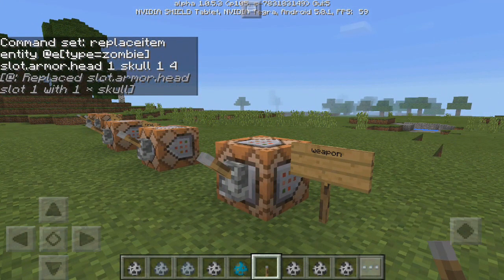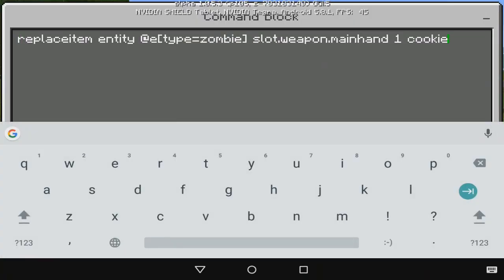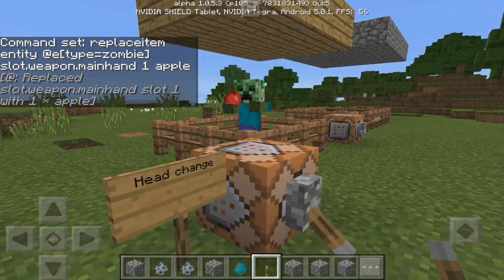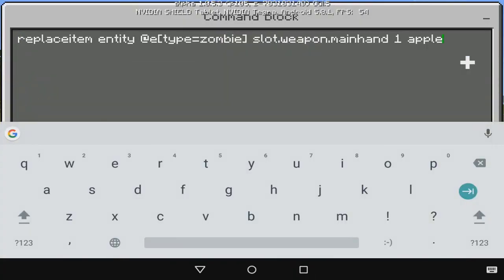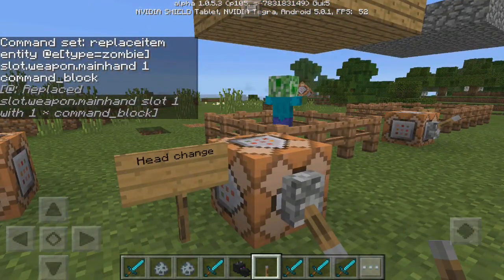We can also change what it's holding in its hand. This command is only a little bit different — it just says slot.weapon.mainhand, then one, then the item name, like cookie. We can change that to apple — boom, as you can see the zombie is now holding an apple. We can change that to anything, like command_block — there we go, it's holding a command block.